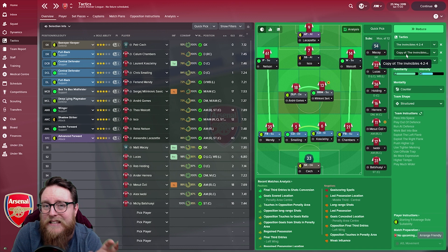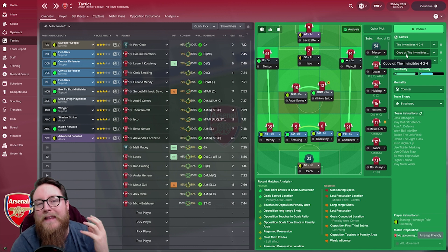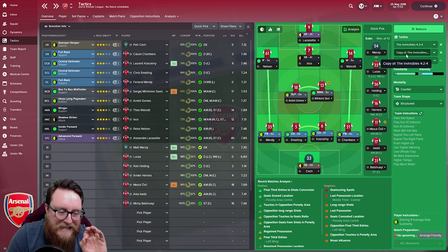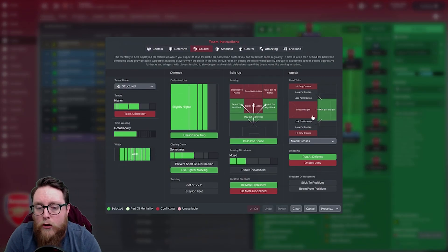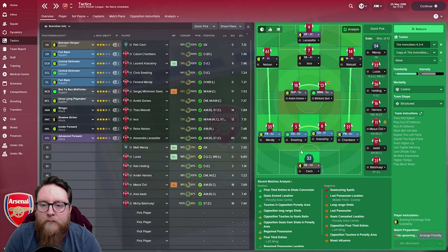We did try to put together an away formation, as this formation struggled against bigger teams away from home - it was perfect at home but not so good away. We tried to work out a way of keeping the same intensity but using it as a counter formation, letting teams drop onto us before attacking. We didn't quite get there in two seasons on the away formation. The home formation was very good. The away formation was still on Counter and Structured but we tried to play a little deeper.